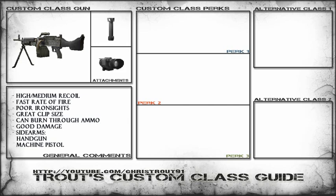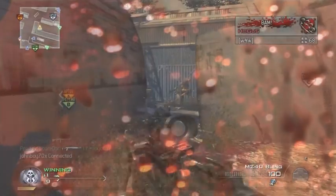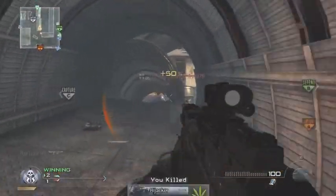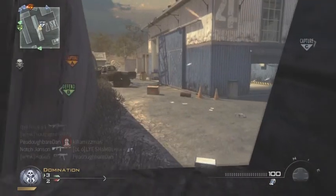My favourite attachments are the grip and the thermal, and I pair them with Bling Pro obviously, and stopping power and steady aim, simply because I find this gun is very good at hip fire so I want to put steady aim on and ensure I can hit anyone at close range. The thermal is very good at controlling that recoil, especially at long distances.